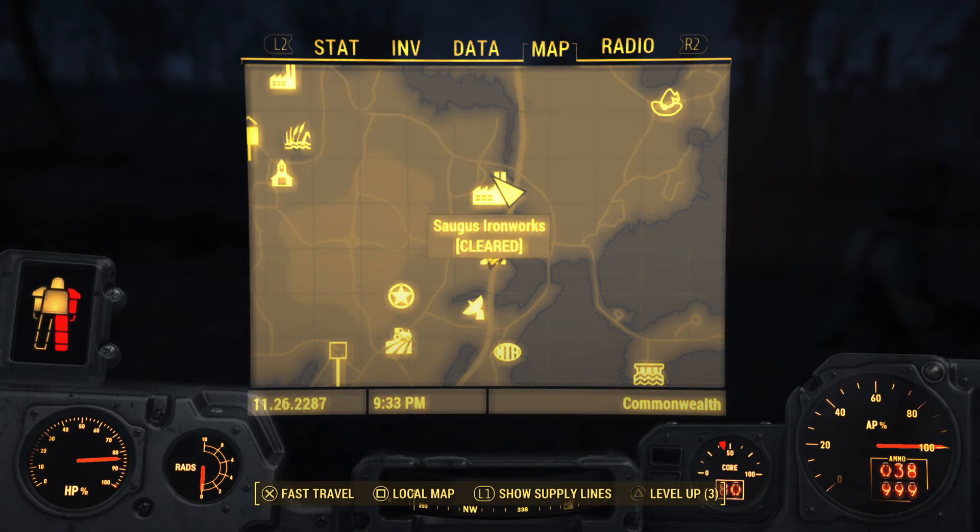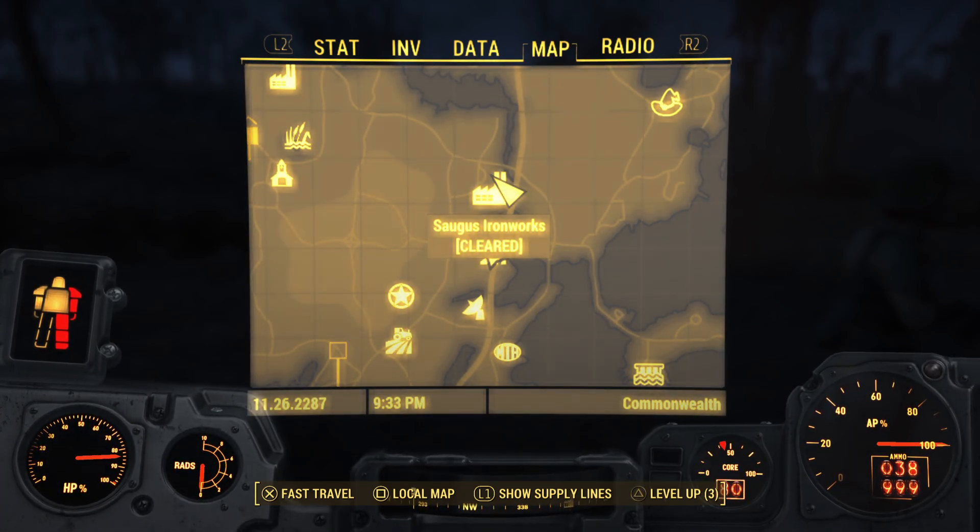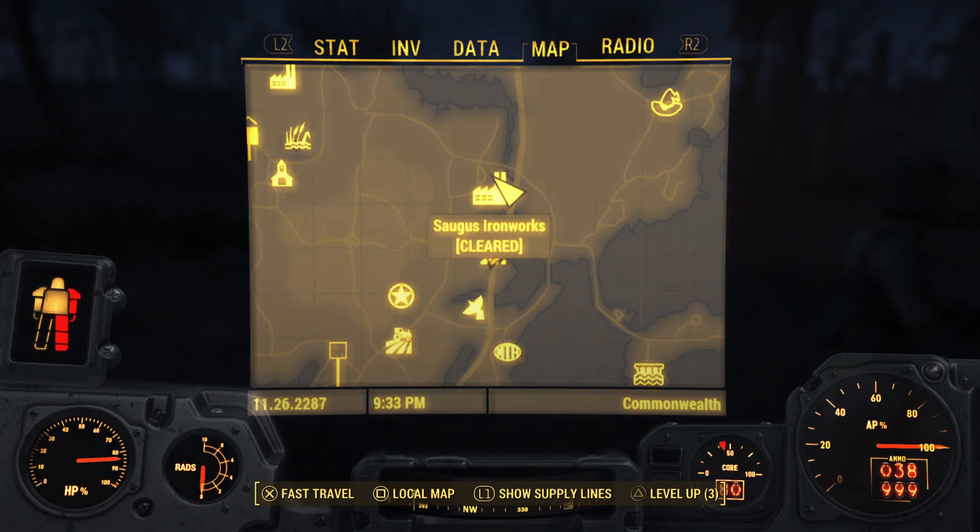Alright guys, this has been How to Find the Shish Kebab in Fallout 4. Please like this video and subscribe to Quantum Videos if you haven't already.